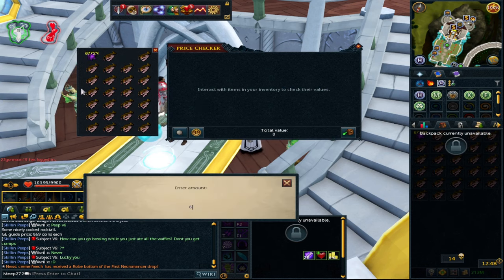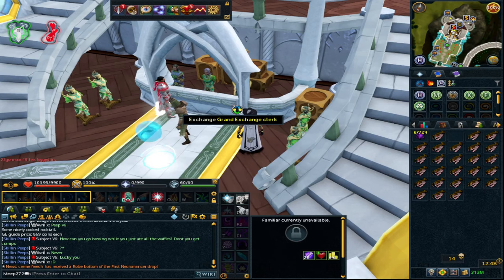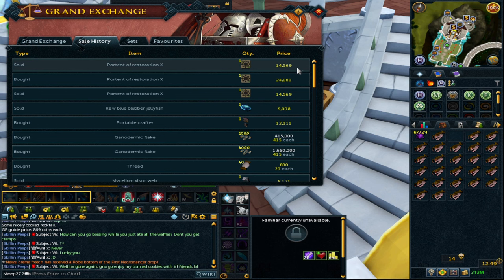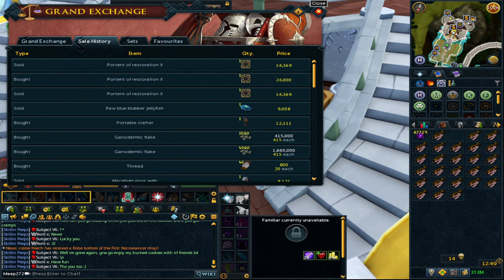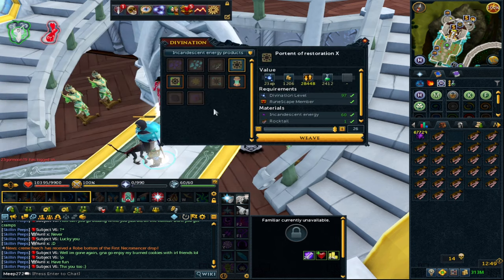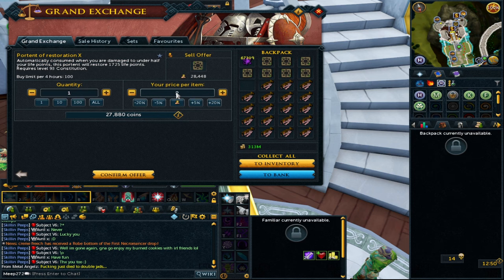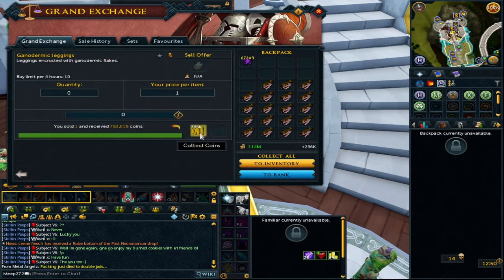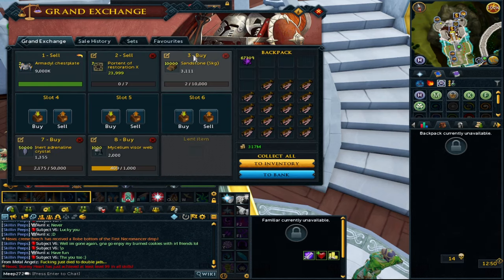To make one portent of restoration you need 60 incandescent energies, which comes to about 20k, plus a rocktail, bringing it to roughly 22.9k. The portent of restoration X has a grand exchange price of around 28.5k. The instant buy is 24k and sell is 14.5k - it's a flip with about 10k margin, though I'm not entirely sure I trust that margin. There's roughly 1.2k profit per portent. I'll put them in to sell at just under 24k to see if they sell, and they did actually sell - definite profit.